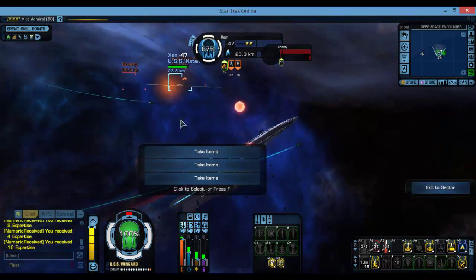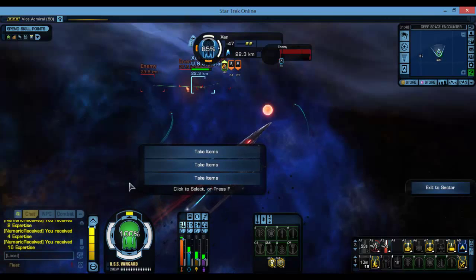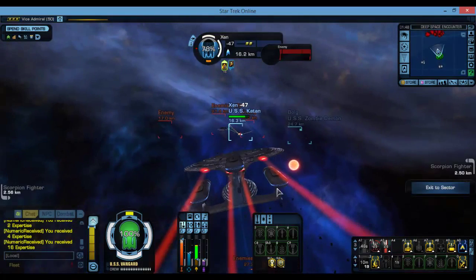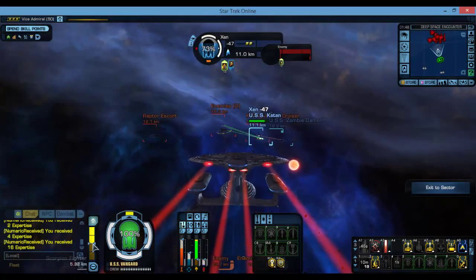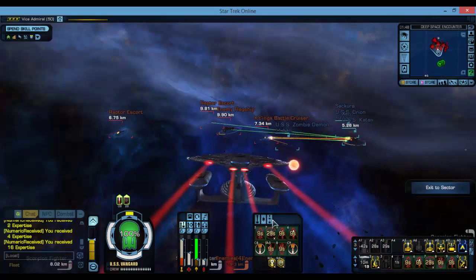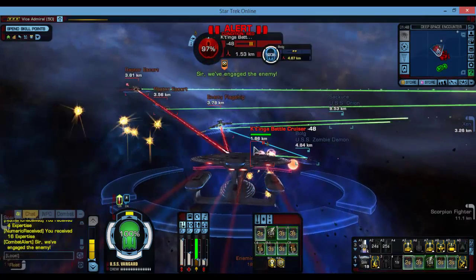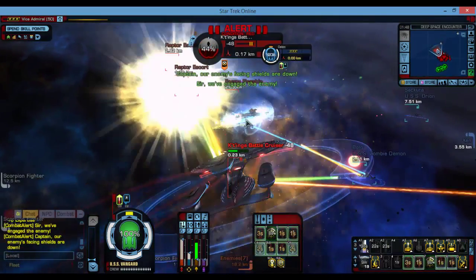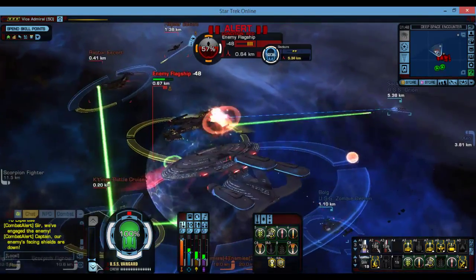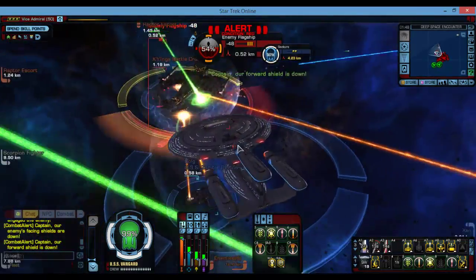That's the USS Katon, level 47 ranks lower than me. Maybe I should help him. It is quite a large ship compared to others, but I think it's one of the most powerful.